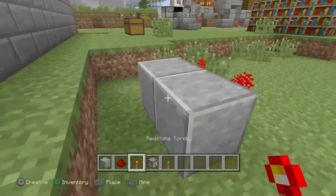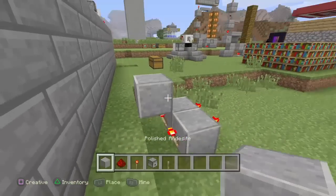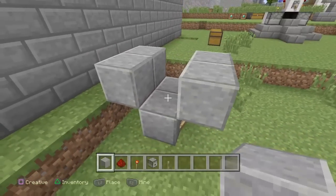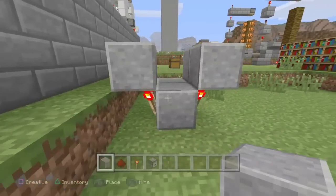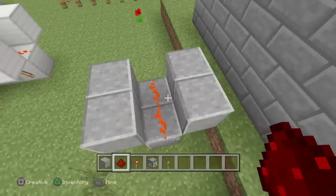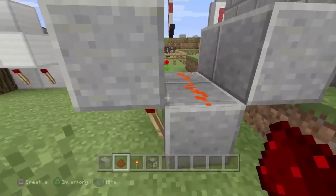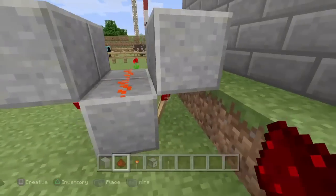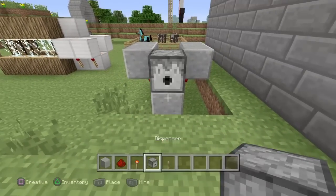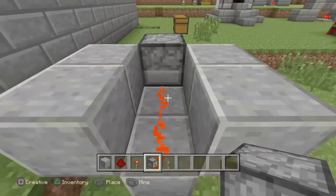Go ahead and place down two blocks on both sides. Put a redstone torch, or two redstone torches, on both sides. Up above each redstone torch, put a block. Then put redstone on top of those blocks where the redstone torches are connected up to. Out on the front, put a dispenser.